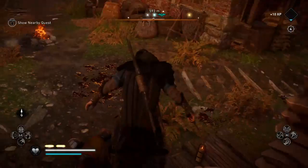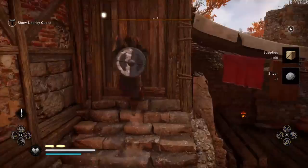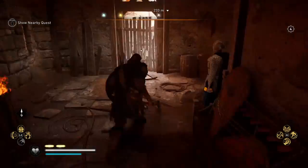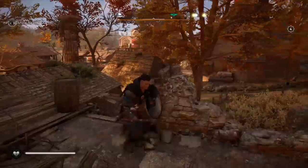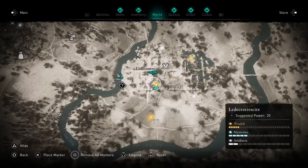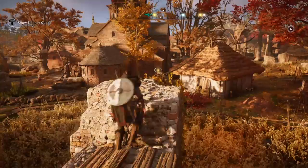There you go — there's that one. And then just run away and regain some stealth. The next one's the church, which has the fast travel spot above it.